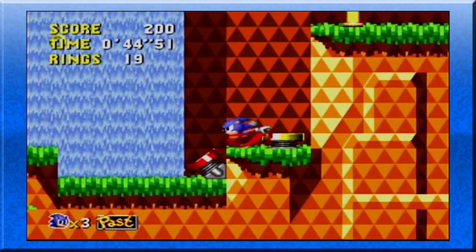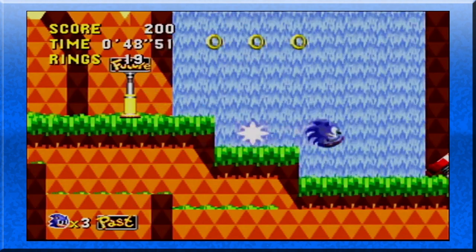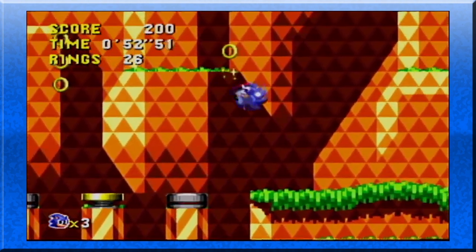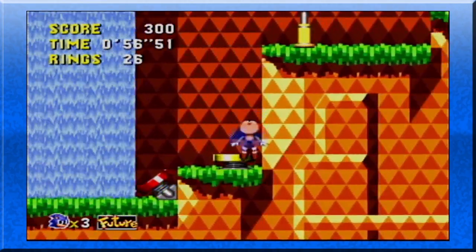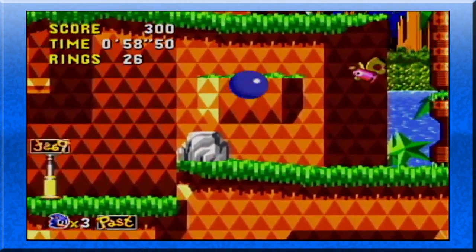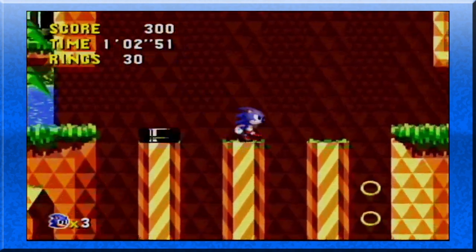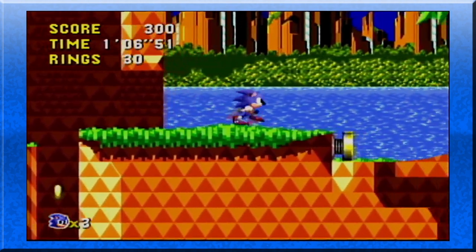You have the Super Peel Out, which does this — it's like an alternate to the Spin Dash, which is this. But in the original version it's not quite like that. I just didn't want to go through the damn posts. I only don't want to go through the posts in this level because there's only something you can see when you're in the regular time, and it's at the end of the level.